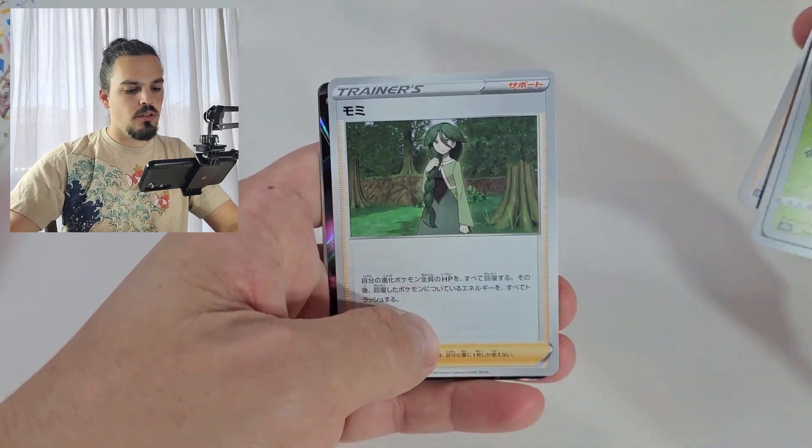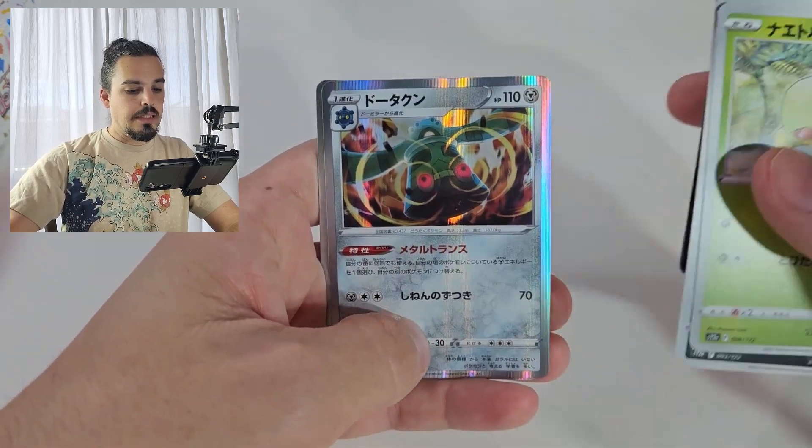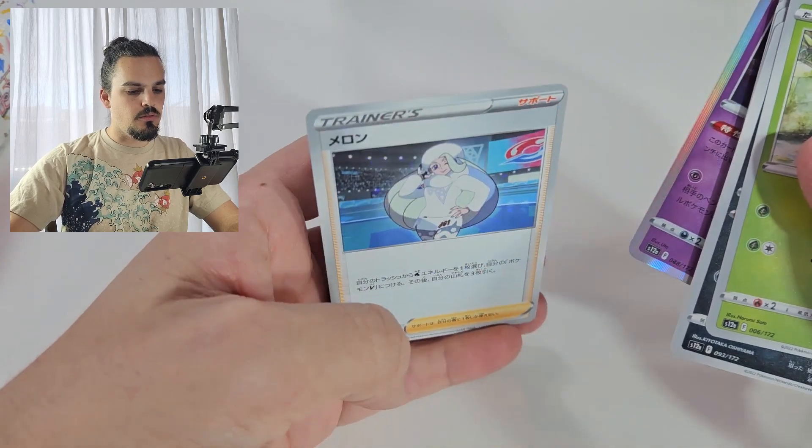Last pack. Namorous. Ooh, Gengar — that's pretty cool. And a Milotic. Alright, now we're going to get into this.